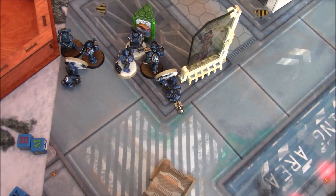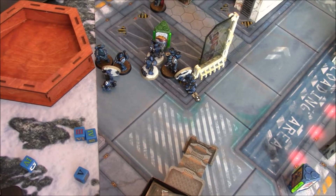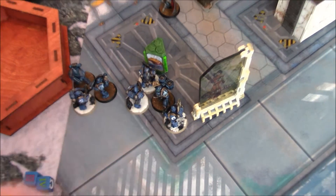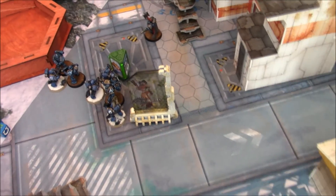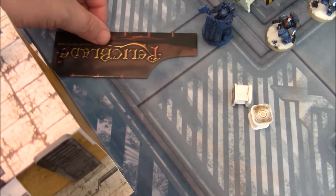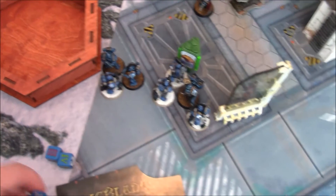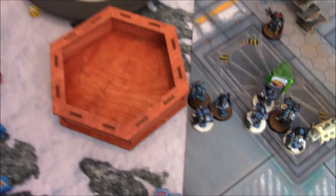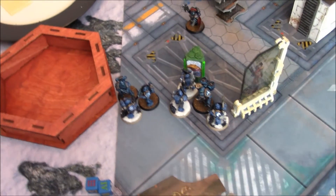Turn four Ultramarines: no reserves. My downed guys stand back up. The missile launcher fires at the Night Lords commander who's out in the open — hits, wounds. He has artifice armor — he dies on a one. He died. Because it's double his toughness it goes straight to the injury chart. Shooting from the tactical marine at the Raptor — both hit on fives, wounds once — armor save holds.